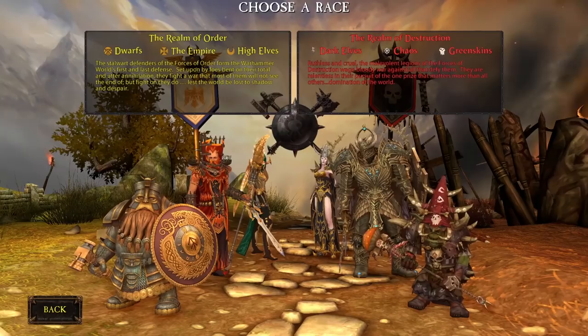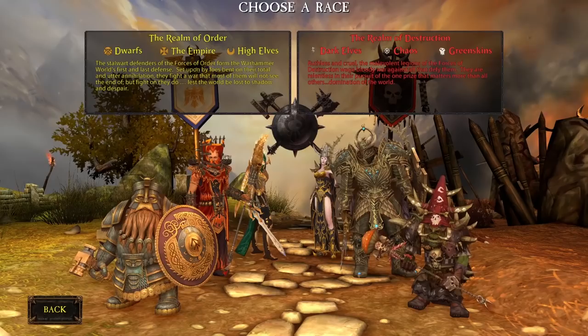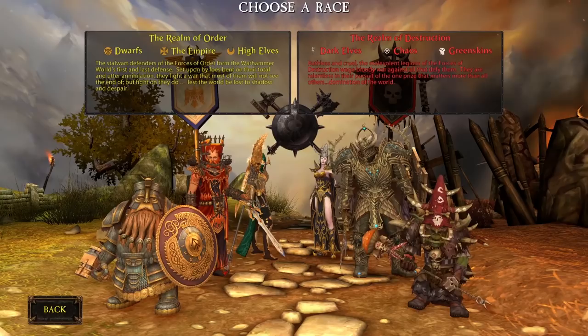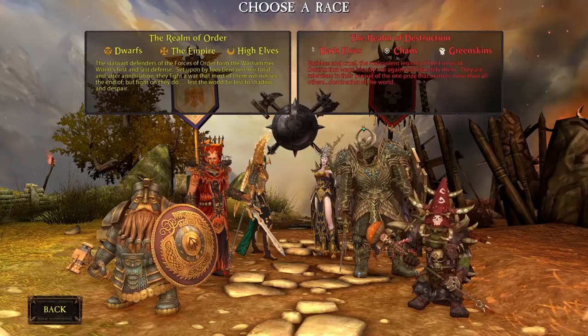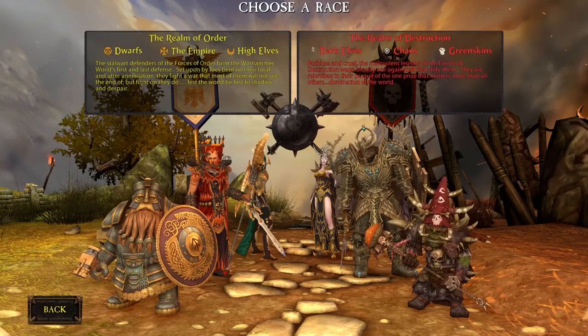On the Destruction side you have the chaos humans, the dark elves, and of course the Greenskins — my faction of choice. One thing to know is that the classes on either side have mirrored classes that play very similarly, whether you play a Shaman or an Archmage, or a Choppa or a Slayer.